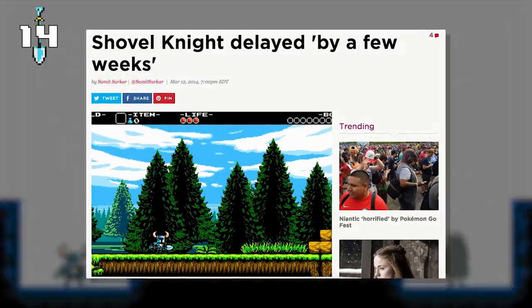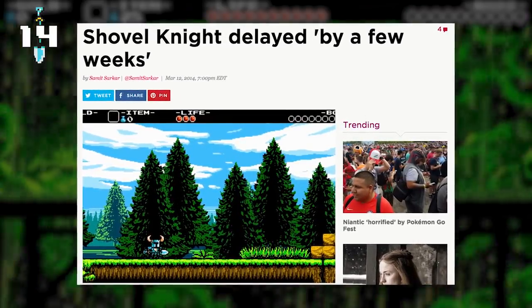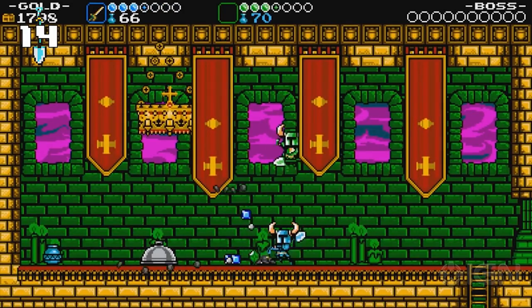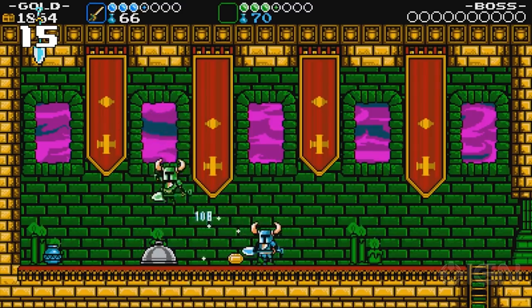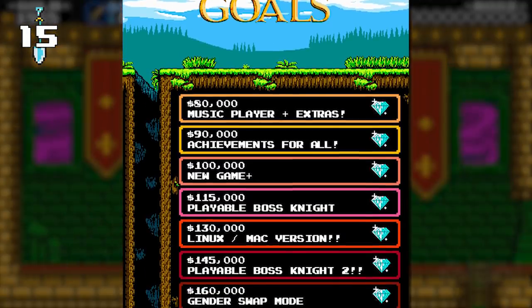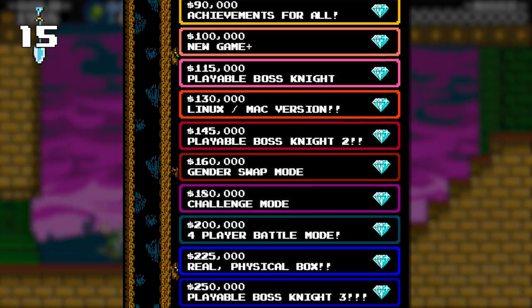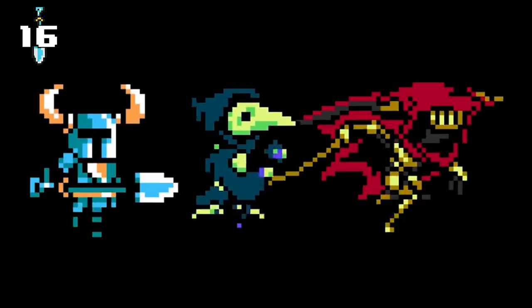Making indie games can be a big sacrifice. As a result, Shovel Knight suffered several delays — it was originally planned for a September 2013 release, but was delayed into early 2014, and finally released on June 26th, 2014. Since all the stretch goals were quite ambitious, the team decided to work on them after the release date and progressively add them as free updates: a gender swap mode, three new campaigns starred by its coolest villains, and a four-player battle mode, which is still in development.